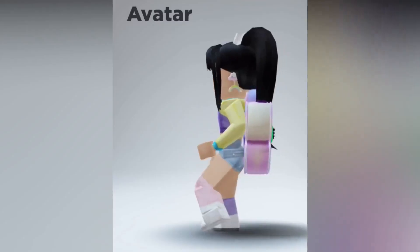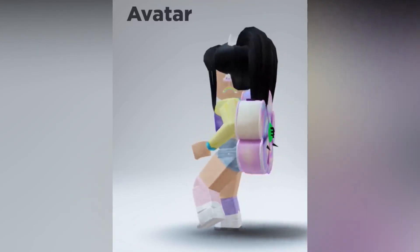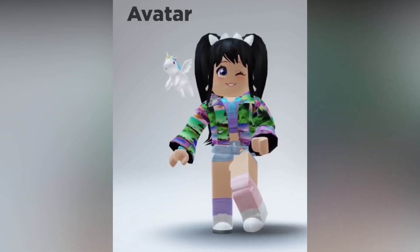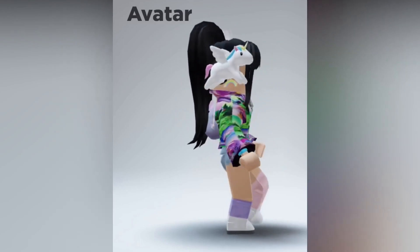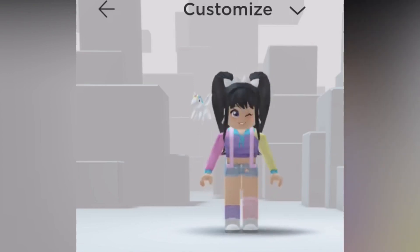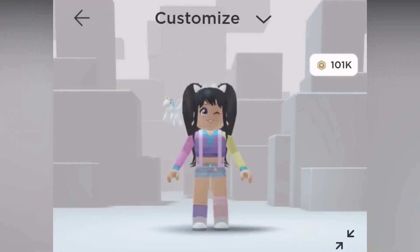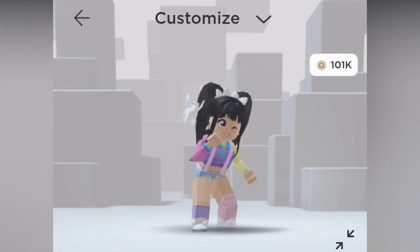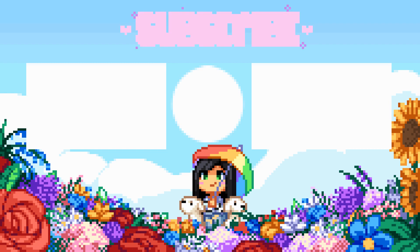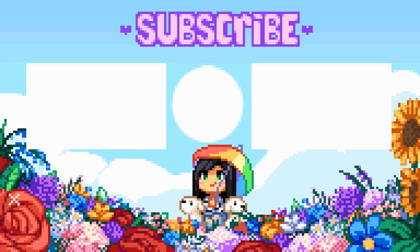That completes all five free items from today's video, which gave us a patchwork 3D jacket, a shoulder boom box, a backpack, as well as two new free emotes.